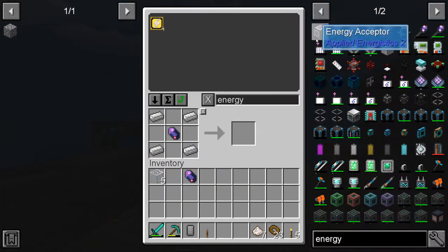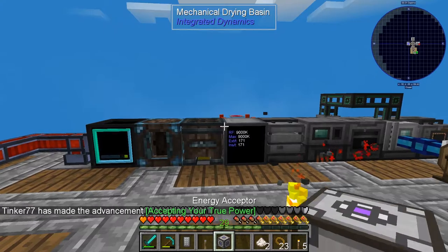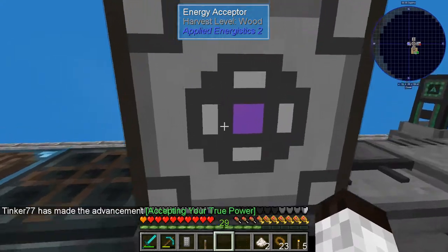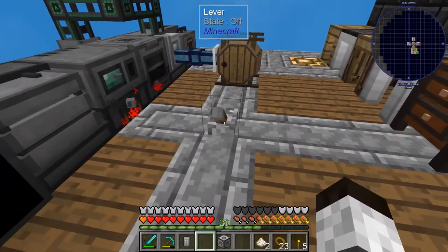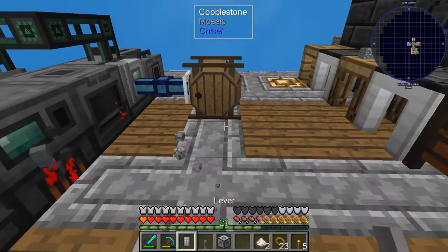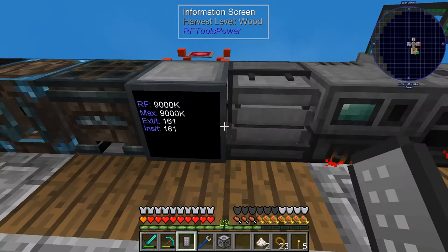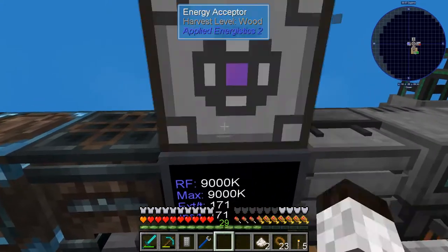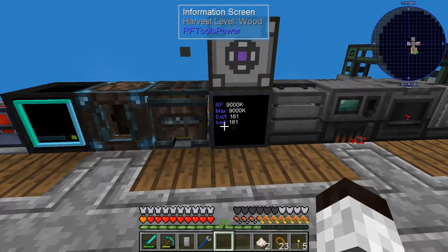We need these ingredients — and there it is, the energy acceptor. I'm putting it on top here and it should be getting power. I need to use the crescent wrench to configure it — yellow is output, so we want blue as input, outputting to the energy acceptor. You can see the power jumped up a little bit. It's using some power and that's fine.